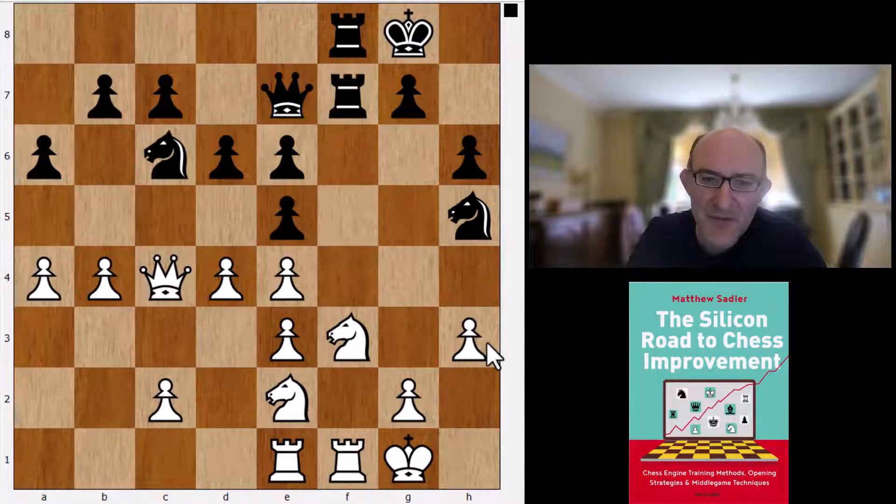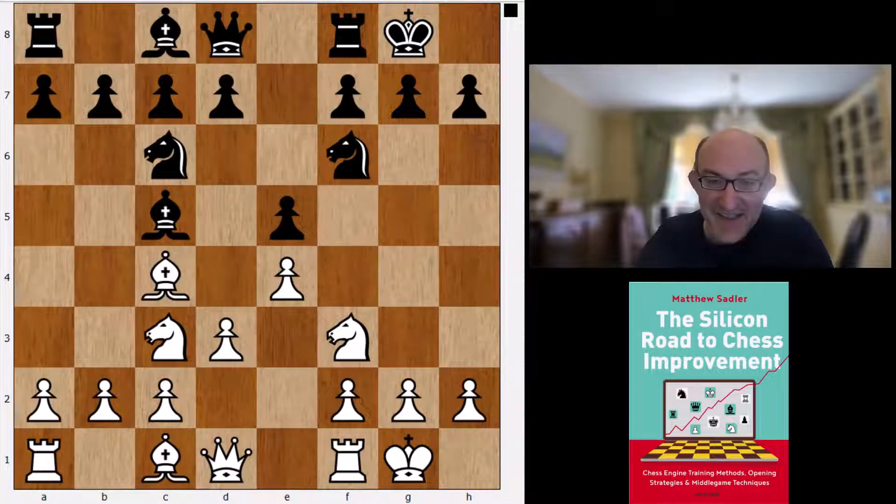I was quite shocked when I saw Nc3 there - it looks very old-fashioned, one of the first openings you learn to play as a kid really. Funny to see 3600-rated engines just picking it up like that. Maybe slightly more excitingly, instead of Bc4 Nf6 d3, it's the move d4.